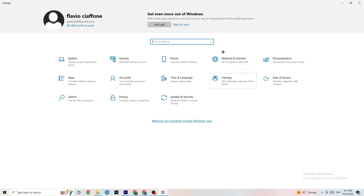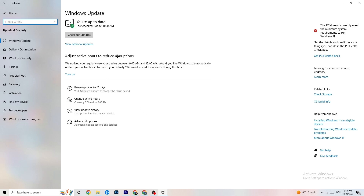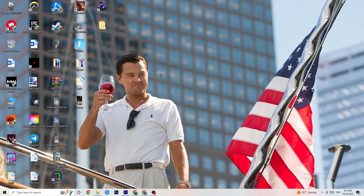Go back to your main Settings and click 'Update and Security.' Stay on 'Windows Update' and check for updates. I highly recommend keeping Windows up to date because it increases your system's performance and helps with every issue you're currently having. Update to the latest Windows version.